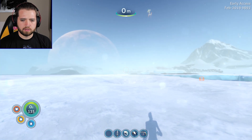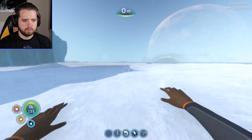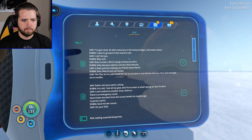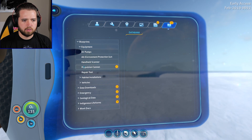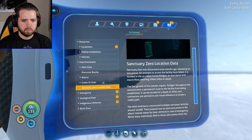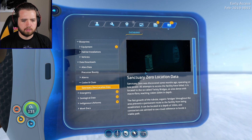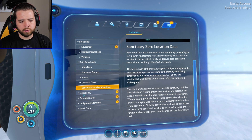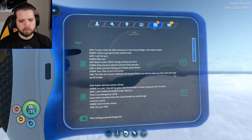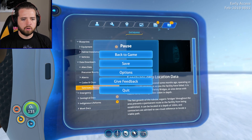Is this ice gonna break? I can't tell. Files are in your database - just tell me what you find and don't get me in trouble. Recursor bounty. Sanctuary location data. So is this what I need to do? I need to go find this little sanctuary area? Seems like it. Sit rep. So I guess that would be the next step.